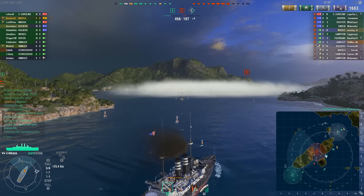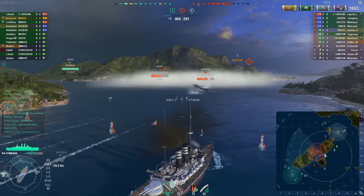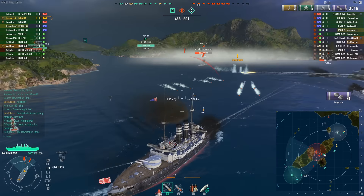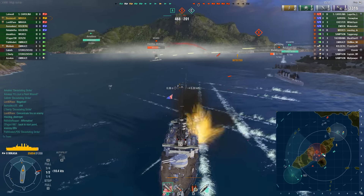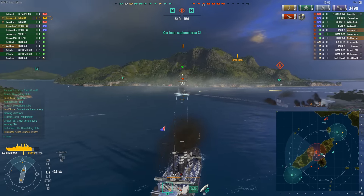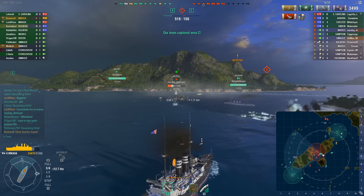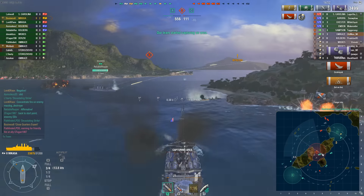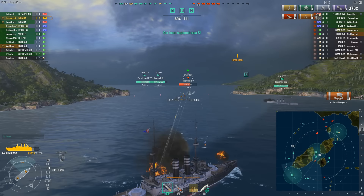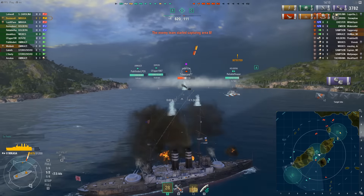Now it's time for the Mikasa. Let's be honest — it's a novelty, a collector ship. It has horrible main batteries that are more closely related to secondary armament than primary. I can't imagine playing it without an 18-point captain, so I dropped my Amagi captain in — full secondary build: BFT, AFT, Expert Marksman, Superintendent, and manual secondary spec. Having a 3.8-kilometer secondary range is a lot of fun, but most people have figured the ship out — unless you can ambush them, you're probably not going to do much.